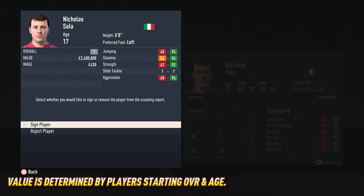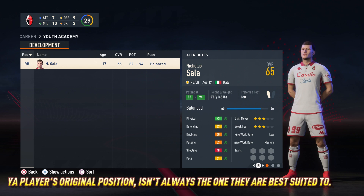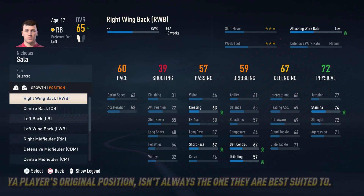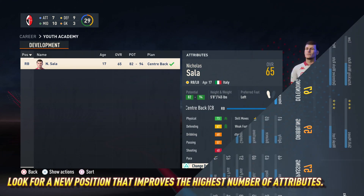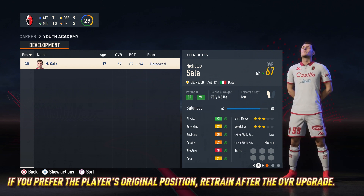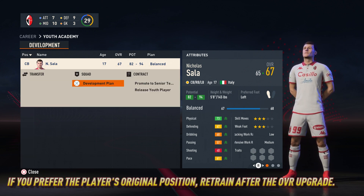Youth academy player value is determined by their starting overall and age. A youth academy player's original position isn't always the one their attributes are best suited to, so use the development plan to find a new position that improves the highest number of attributes. However, if you prefer your player in the original position, wait for the overall upgrade to be applied and then retrain that original position.